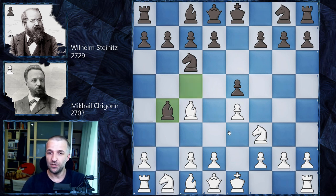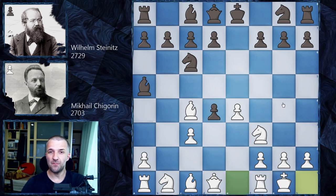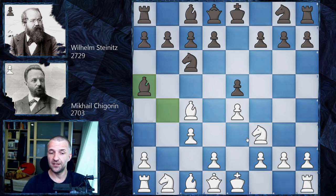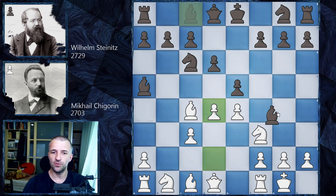Of course Wilhelm Steinitz accepts: Bb4, we have c3, Ba5, and now the main line would be d4 and after taking then castle — very sharp and very rich in tactical games. However, here Chigorin actually went for castle first, and this allowed Steinitz to go for d6. We have d4, Bg4, now pinning this knight, and nowadays in the 21st century we still have a couple of games in the database and black is doing pretty well here.